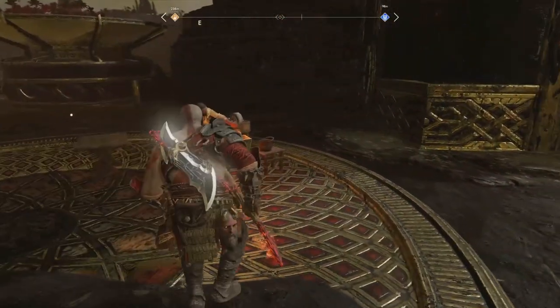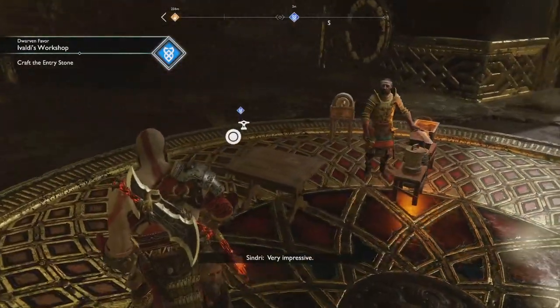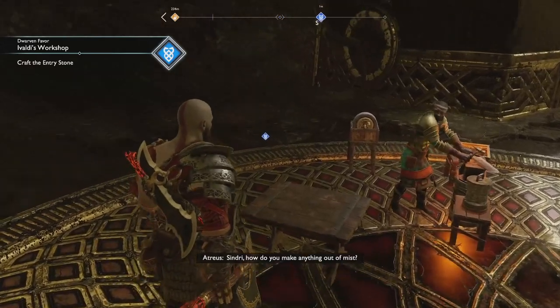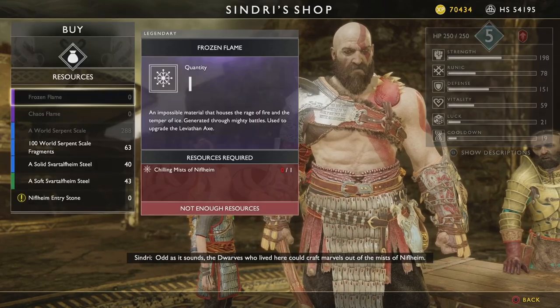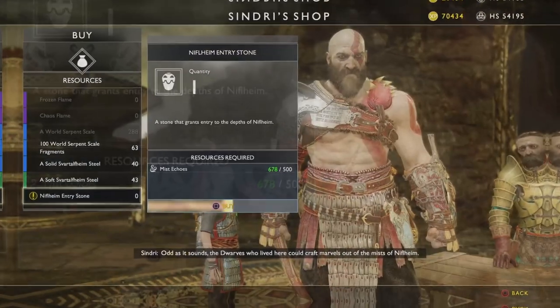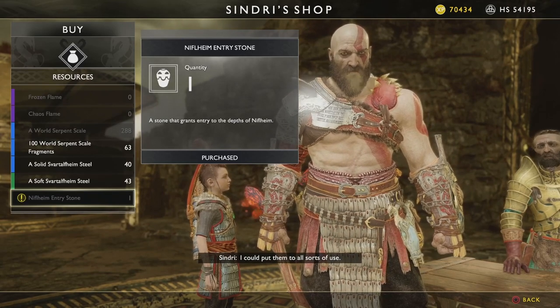All right guys, that's gonna be it for this video. 'Looks like you found enough echoes and you're not dead — very impressive.' Oh my god. 'Anything out of the mist — odd as it sounds, the dwarves who lived here could craft marvels out of the mist. Keep an eye out — I could put them to all sorts of use.'